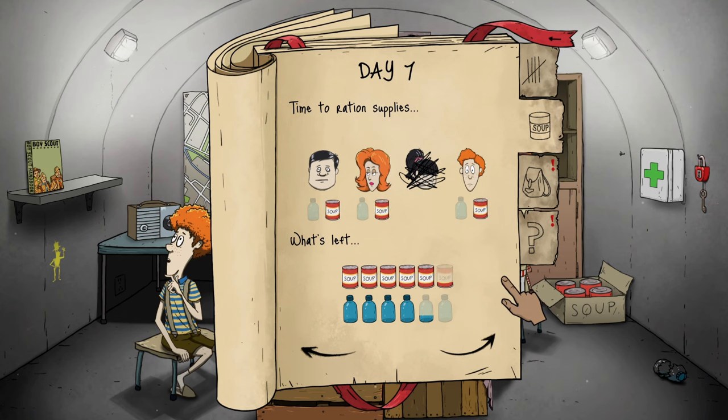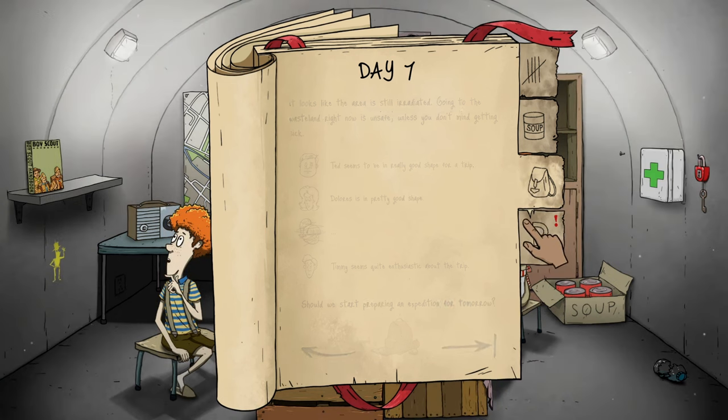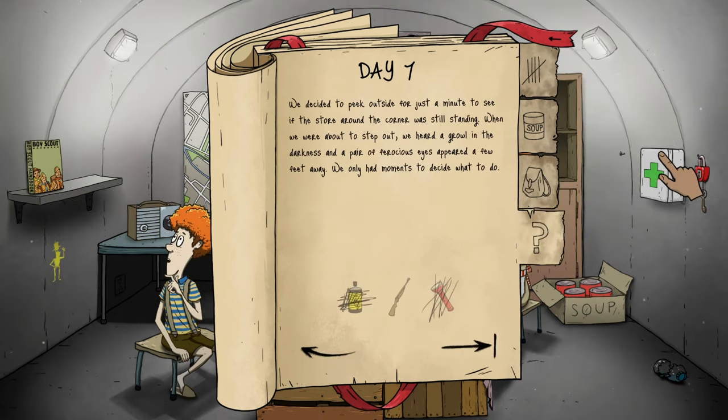We'll give them food and wait on the water. Still irradiated — going to the wasteland is unsafe unless you don't mind getting sick. Day seven — we decided to peek outside for just a minute, but that fly in the game keeps distracting me, I keep thinking it's a real fly.